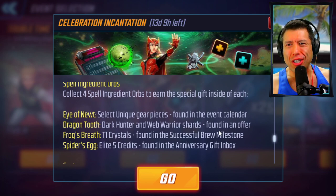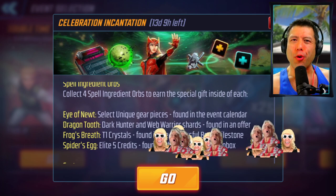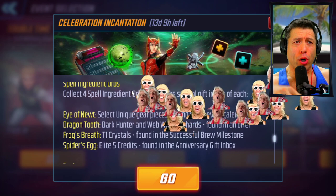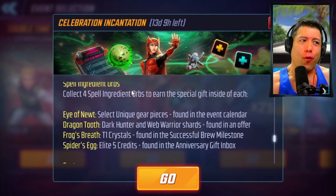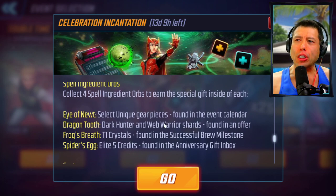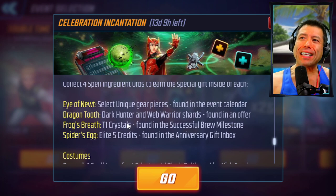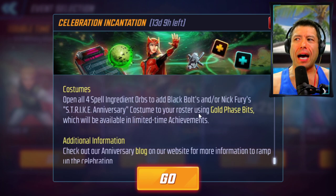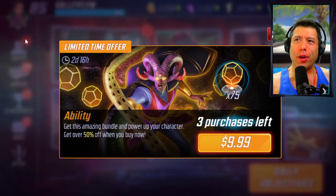How much do you think this offer is going to be? The offer that was there for Spider-Man in his No Way Home outfit was $5. Let me know what you think this offer is going to cost, because in addition to these shards, we can also get the Black Bolt costume from this offer. For Frog's Breath, you're going to get that in the T1 milestones — T1 crystals, a lot of them — and then Elite 5 credit, you're going to get that in the Anniversary Gift Inbox. And the costume is that Black Bolt costume.